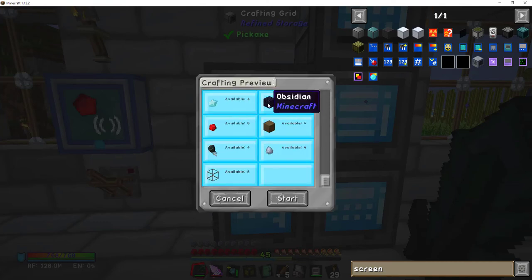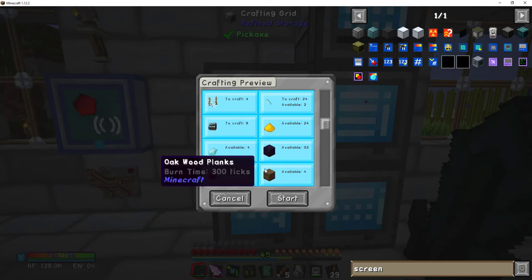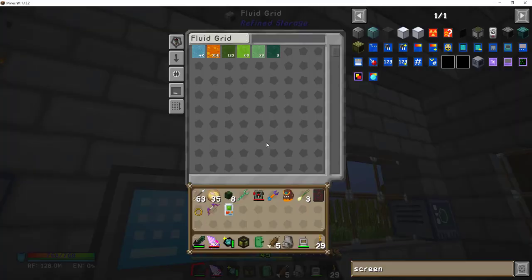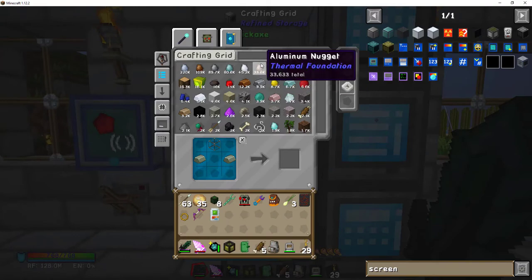Making the screens requires a lot of obsidian. I actually added an igneous extruder to my setup downstairs because I was running out. It reminds me to check lava — good, lava is back to 255. Let me see what we've got.